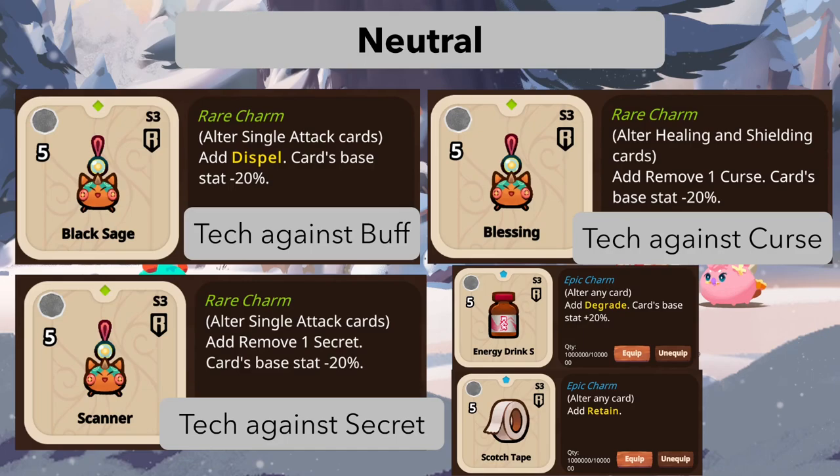Blessing removes one curse card from your deck — good against curse if it's around. Scanner removes one secret, though I'm less impressed since you'll usually trigger most secrets on your first hit anyway and it only removes one. There are also small changes: Energy Drink and Scotch Tape now go from 4 PP to 5 PP, which is a significant nerf in terms of how many tapes you can run.